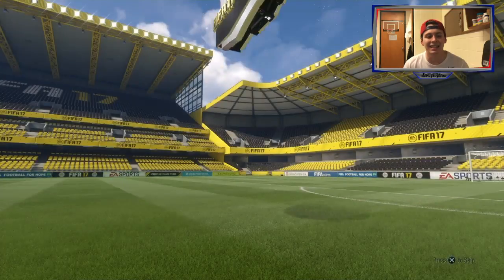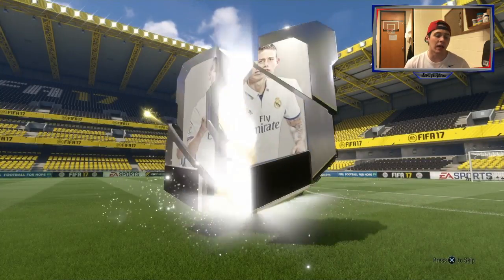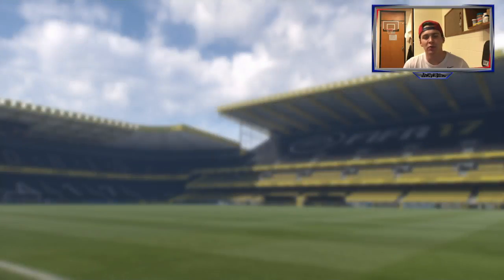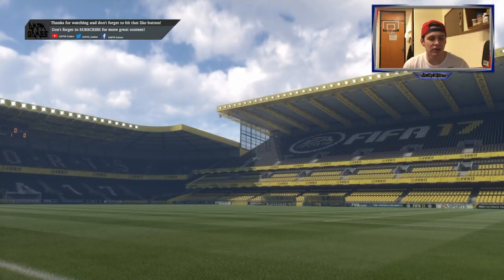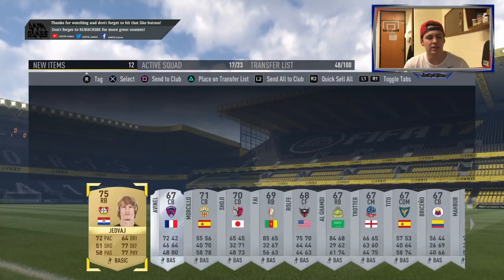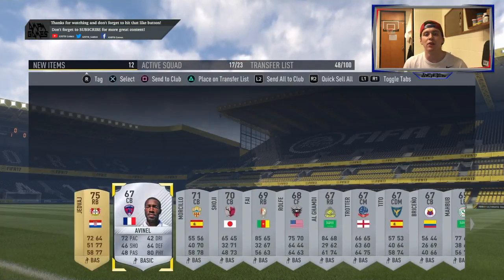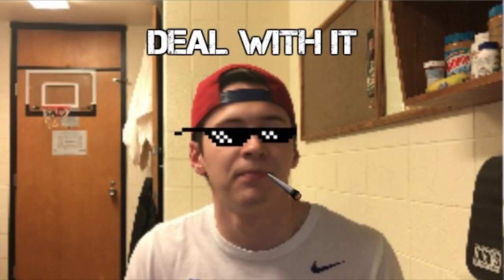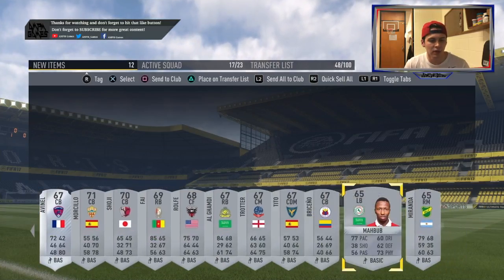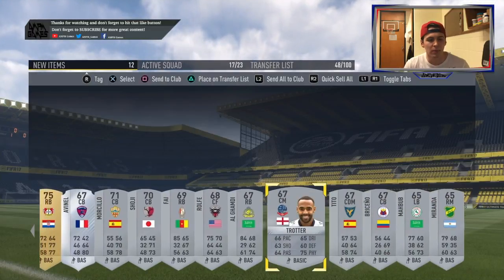Let's open these packs from Dele Alli. Silver pack — got a gold flare. It's a gold player from a silver players pack. Yeah, silver players — we get a gold player though, because that's how we roll. Boring pack.